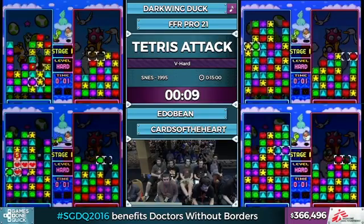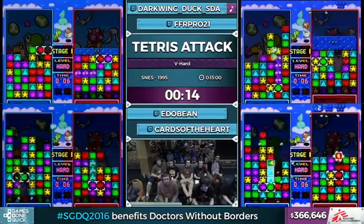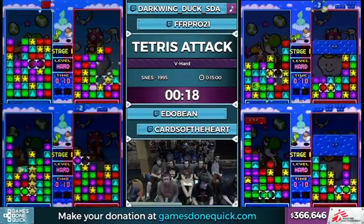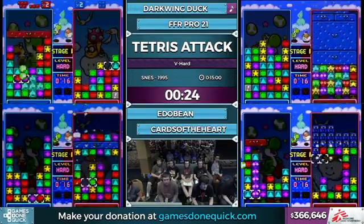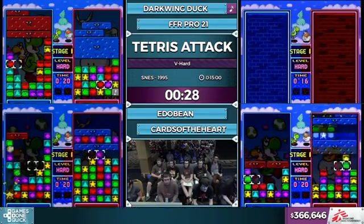So this is Tetris Attack. We'll quickly go over the mechanics here during the early stages. The objective that all the runners are trying to do is fill the enemy's screen with garbage and then have the time run out on them — that's how they lose. There are three ways you can send over garbage: one is a combo where you clear more than three blocks at the same time.